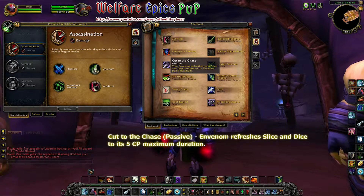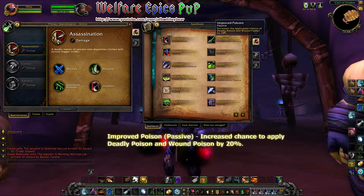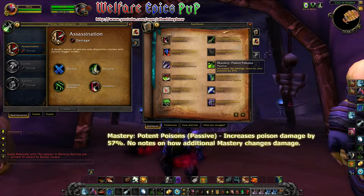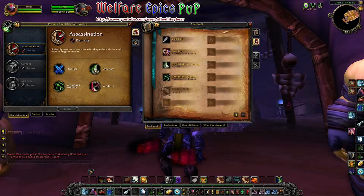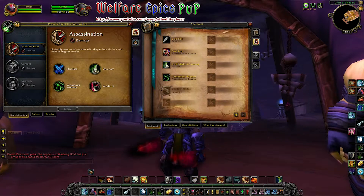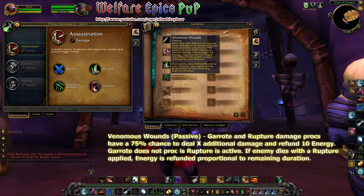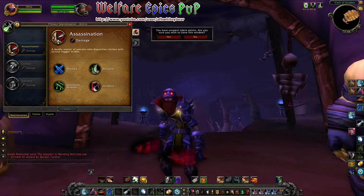Cut to the Chase: your Envenom refreshes your Slice and Dice duration to its 5-point combo maximum. Improved Poisons increases the application chance of Deadly Poison and Wound Poison by 20%. Potent Poisons increases the damage done by your poisons by 57%. Seal Fate: when you critically strike with a single target attack that generates combo points, you gain an additional combo point on your target. Venomous Wounds: each time your Rupture or Garrote deals damage to an enemy that you have poisoned, you have a 75% chance to deal damage and restore 10 energy. If the opponent dies while Rupture is active, you gain energy back.